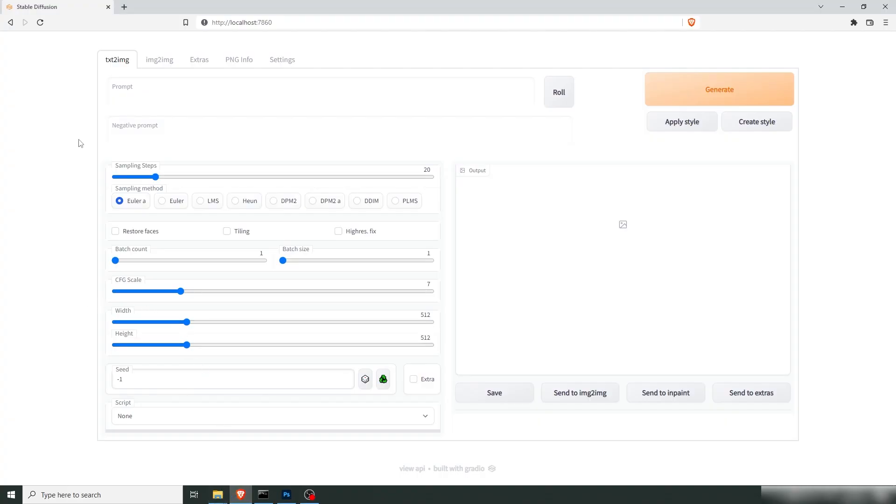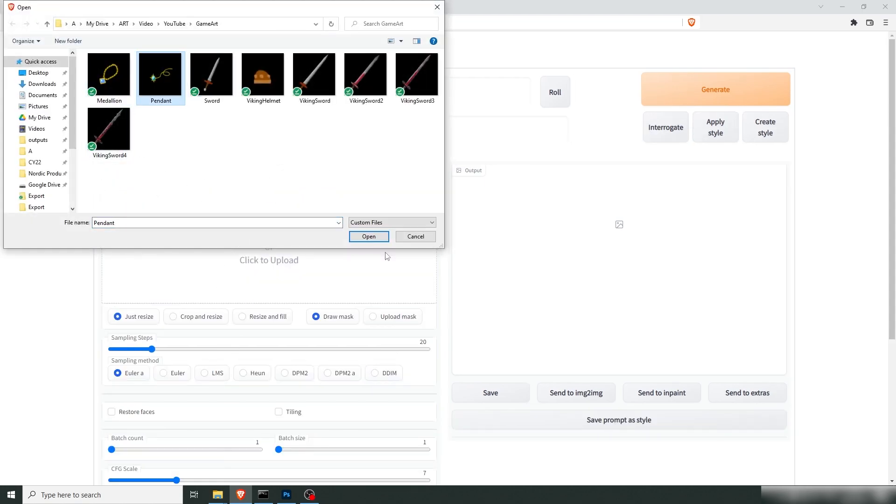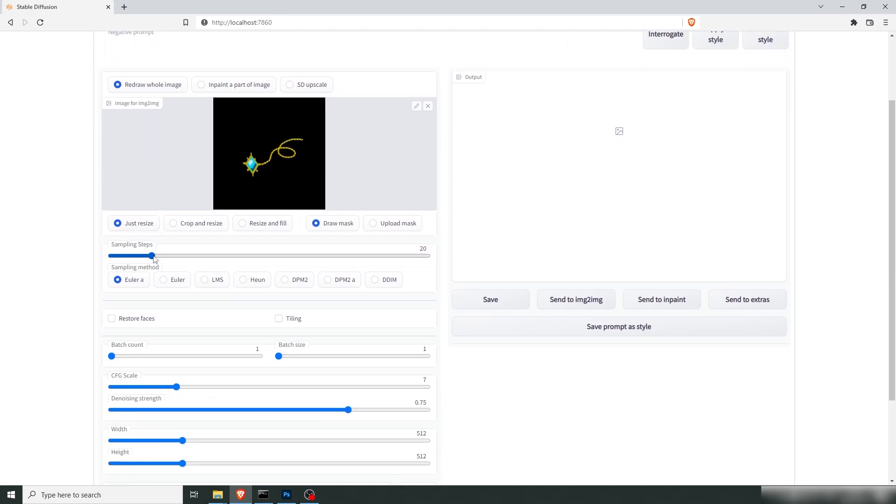Going into Stable Diffusion, load up the pendant. Let's try the prompt: golden pendant with huge sparkling glittering sapphire, video game art in style of Diablo and World of Warcraft. As in the previous episode, we're going to start at 50 steps and go with LMS.